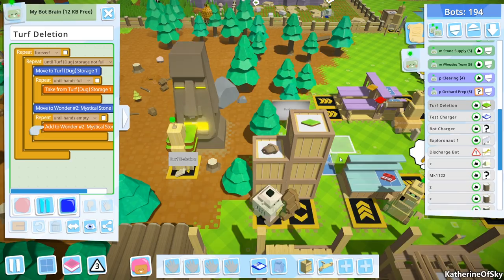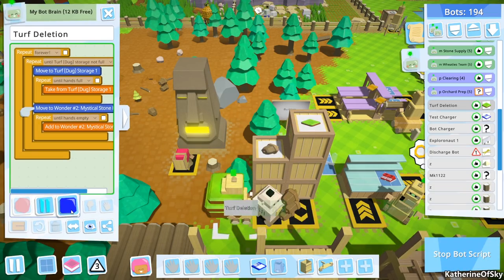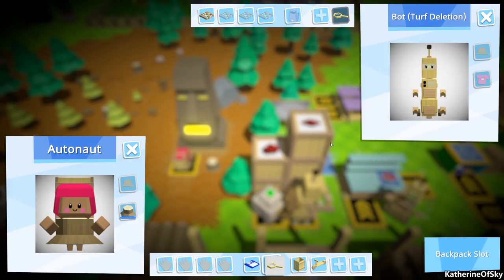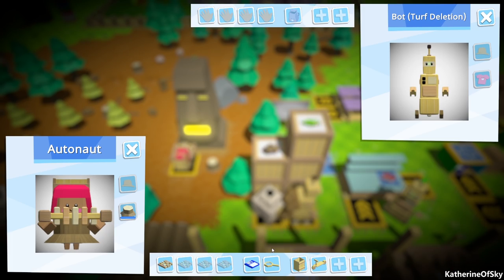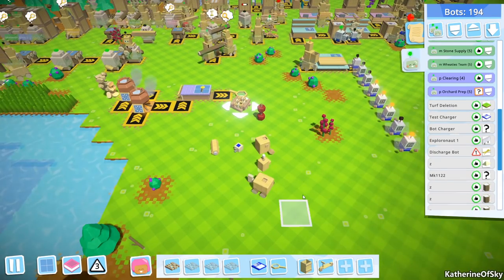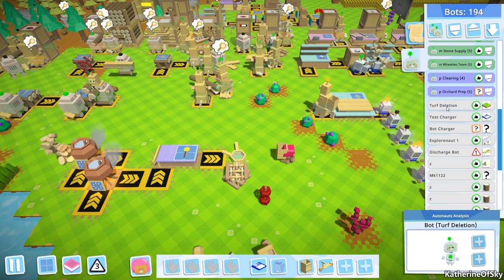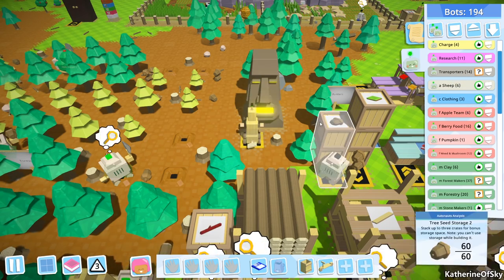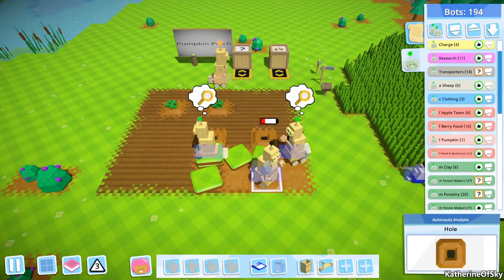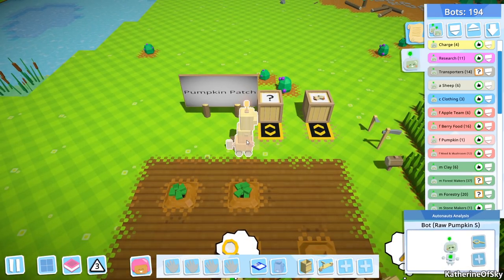Let's tell you to do things. What I want you to do is go to this turf dugout storage here. I want you to grab as many turf pieces as you can. And I want you to do this until your hands are full. Then I want you to go to mystical stone head and add to the wonder - feed it, feed it, until your hands are empty. Now I only want you to do this when this thing is completely full. So it's going to do this when it's not full, and then we'll have a forever loop around that. This is going to be turf edition.